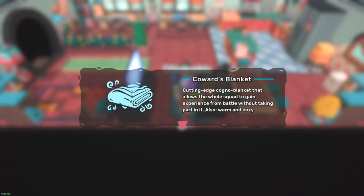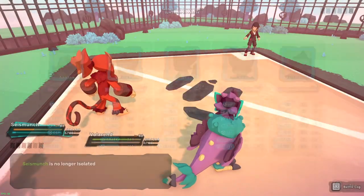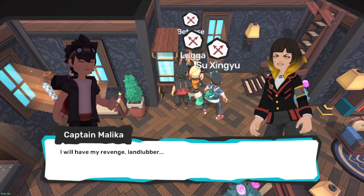The first new item is the Coward's Blanket, which unlike the Coward's Cloak is essentially a toggle allowing the entire party to share experience points — somewhat similar to how it's done in the 6th and 7th generation of Pokémon. However, instead of sharing XP the way generations 6 and 7 do, this item is more like the EXP All from the first generation, where it completely splits experience, dividing it across all party members with no extra experience.